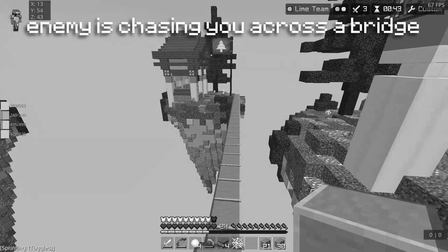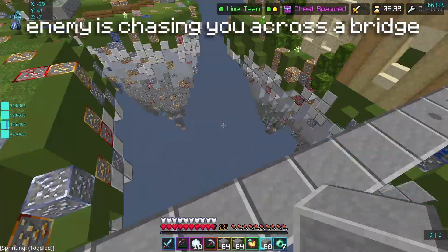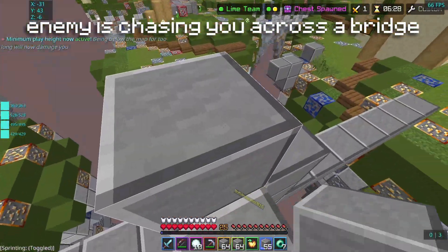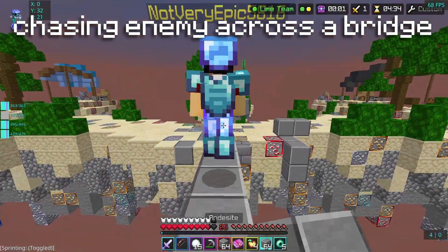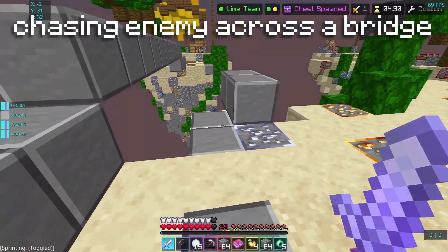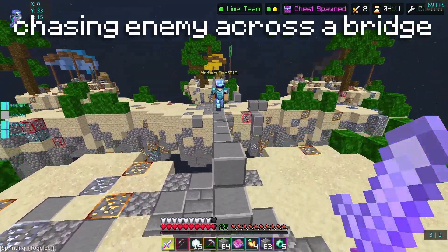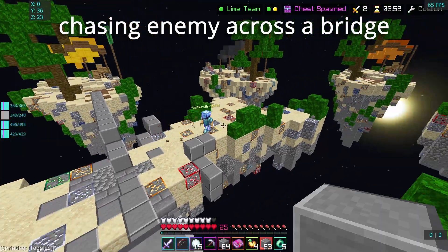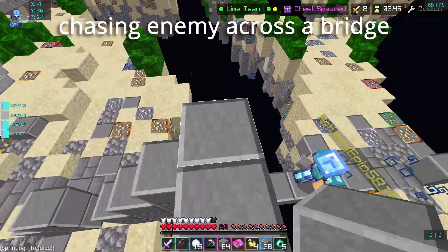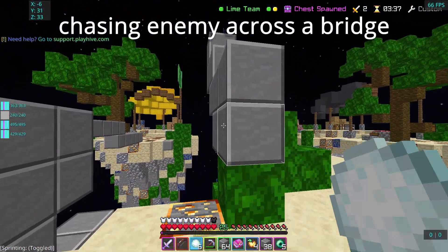This scenario is when an enemy is chasing you across a bridge and you want to kill him. They probably won't expect it — you just dig a hole and block-trap him. If someone's chasing you across a bridge, you can also pillar up, stop them from moving, then go around the side to hit them off. It's a pretty simple tactic but very effective. For when you're chasing someone really close to you — just chase him, he won't have time to turn back and react. But if he's far away, block it off first so he can't get out, then kill him when you get the chance.